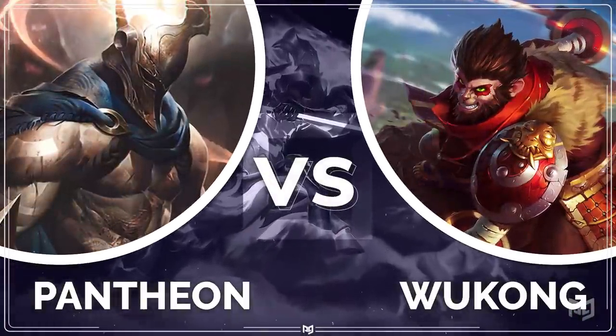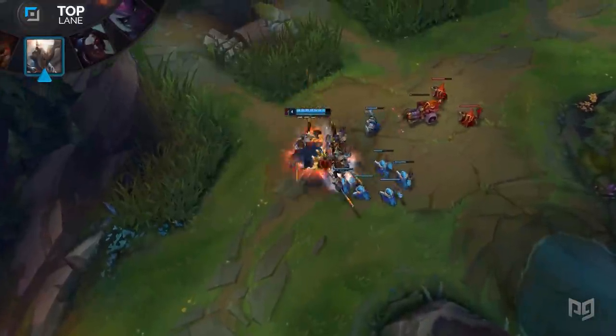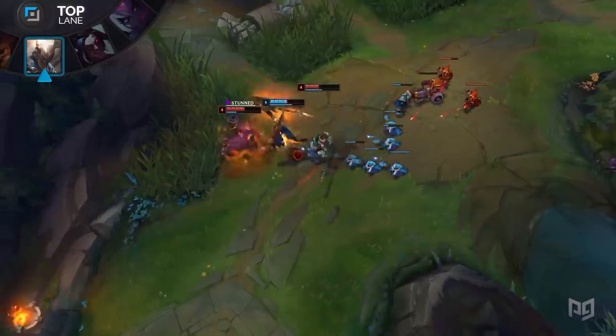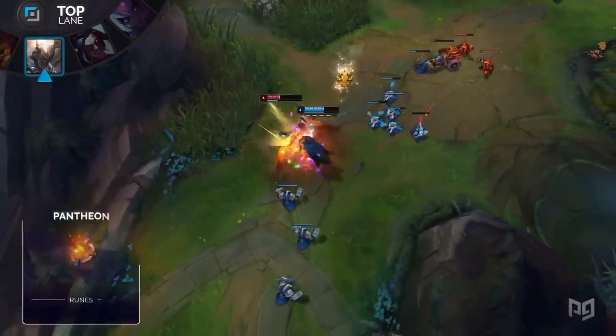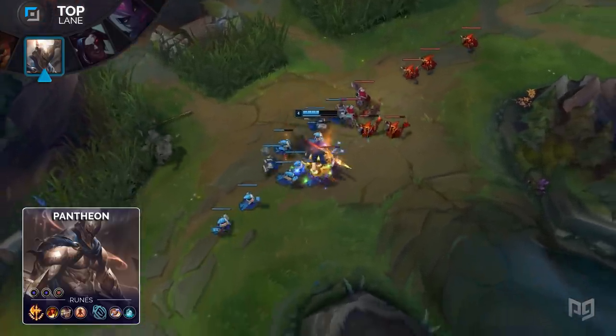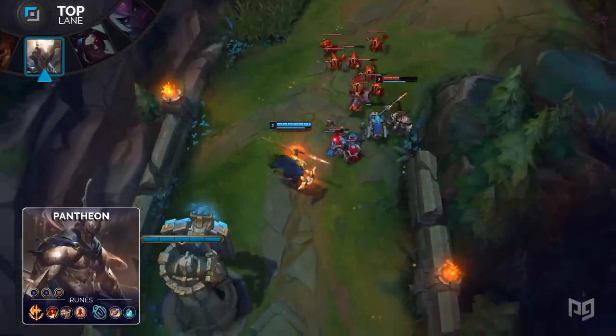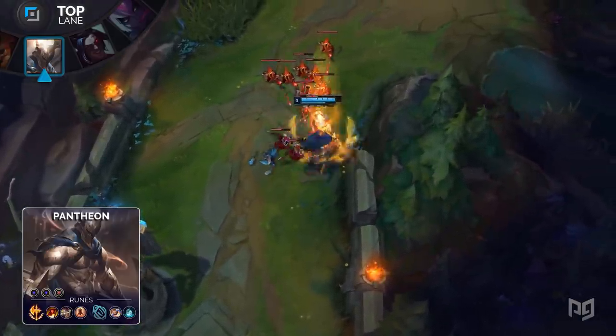Our next counterpick in the top lane is Pantheon against Wukong. Your ability to negate his damage and duel him will send him back to the fountain soon enough. When Wukong engages, he will lead with his E followed by his Crushing Blow, at which point you will negate all this damage with your shield ability, Aegis Assault. From here, Wukong ultimately has no abilities left, allowing you to chase him with your stun followed by your spear.